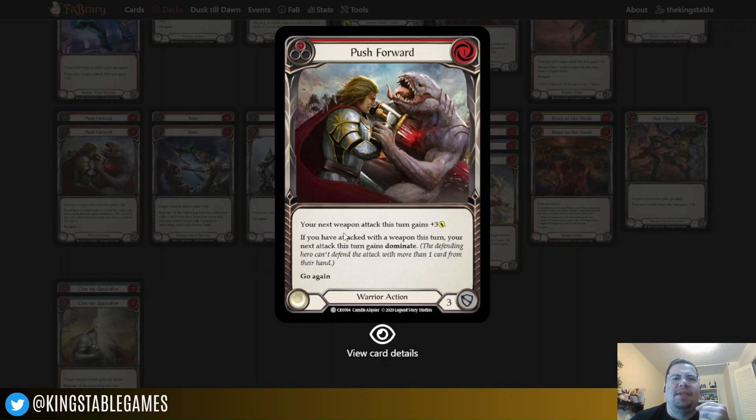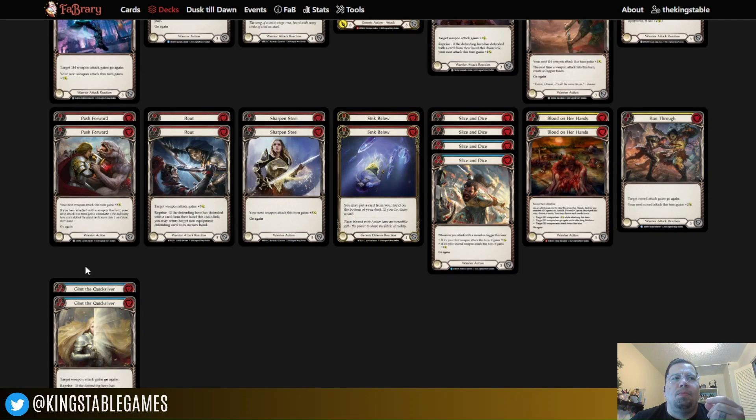Push Forward gives the next attack plus three, and if you've already attacked with a weapon this turn, it's going to give the next one Dominate — which is excellent if you're playing this for your second Centauri swing. Go ahead and announce to your opponent that you're coming in for plus three with Dominate — how much can they really do about it? The Push Forward is excellent. Even if you're announcing ahead of time that you're going to buff that next sword, it doesn't matter. They're going to have to figure something out and not die.